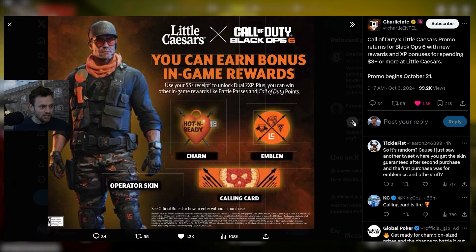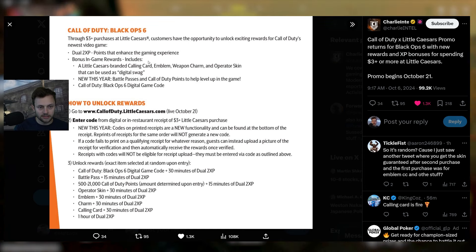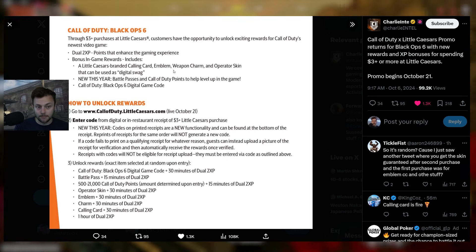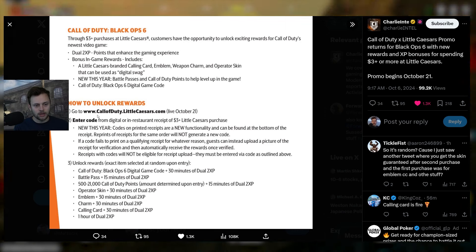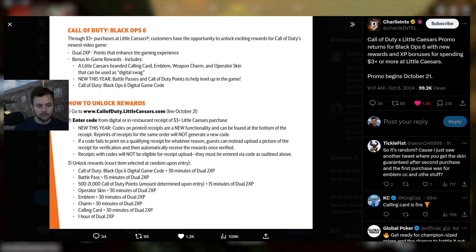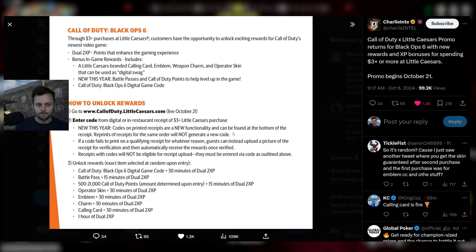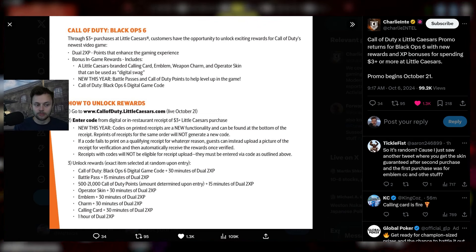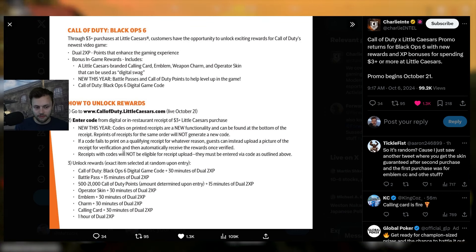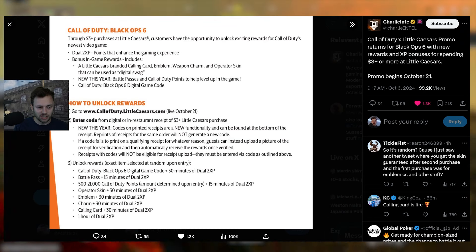For more details: three-dollar-plus purchases at Little Caesars get you dual XP points — that's double XP and double weapon XP — plus in-game rewards: the Little Caesars calling card, emblem, weapon charm, and operator skin. To unlock the rewards, go to www.callofduty.littlecaesars.com, live on October 21st. Enter the code from the digital or in-restaurant receipt for a three-dollar-or-more purchase. Codes on printed receipts are a new functionality and can be found at the bottom of the receipt. Reprints of receipts for the same order will not generate a new code. If a code fails to print, guests can instead upload a picture of the receipt for verification.